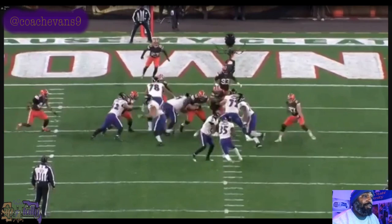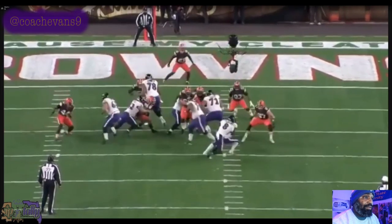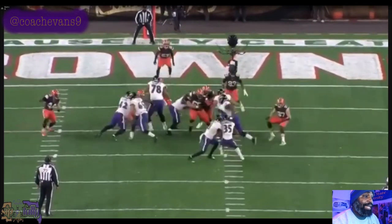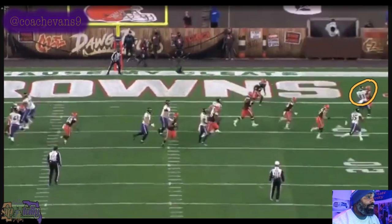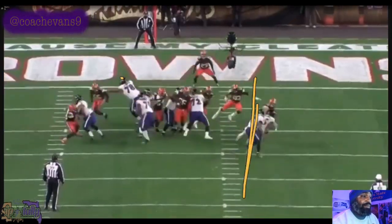Lamar should have kept this ball, but watch Gus Edwards stick his foot in the ground and go where Lamar should have gone. Lamar basically gives it, and Gus just runs Lamar's path — if he'd kept it he probably would have had space. Look at this hole — had Gus not been chased down from the back, look at that hole. Gus is running the path Lamar should have taken, and it ends up being a touchdown. Look at Sneed — no block no rock. Look at Marquise out there — no block no rock. Touchdown! Good job of adjusting.